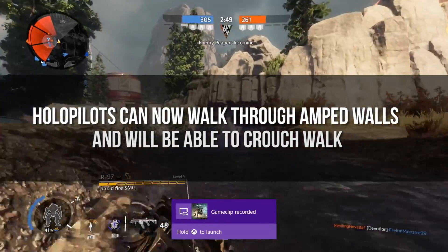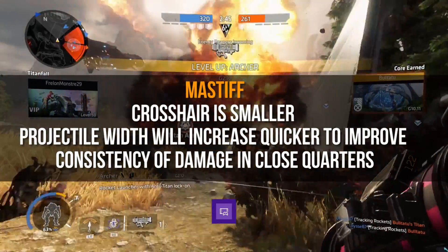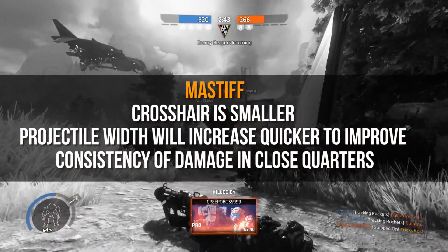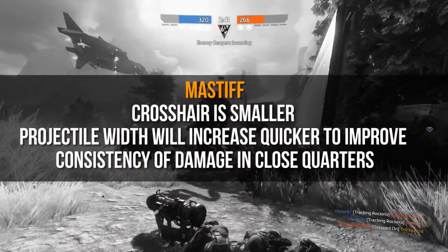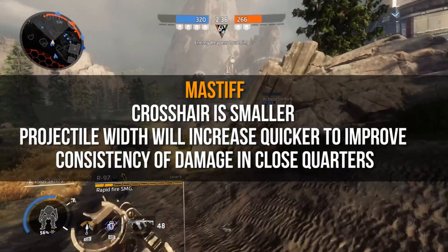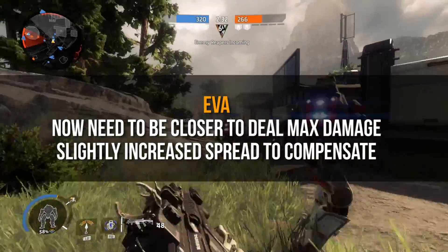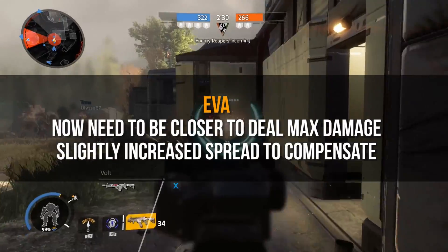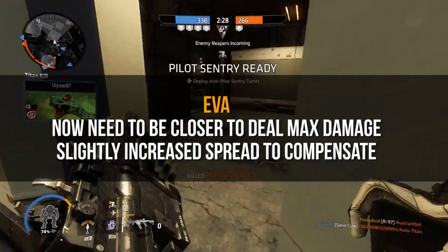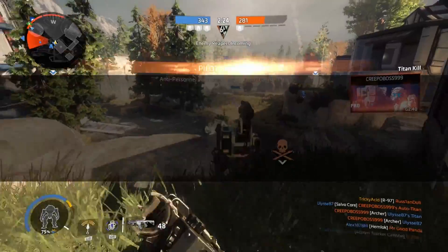The Mastiff's crosshair is made to be smaller, so if you have a bead on an enemy you'll most likely deal high damage. Projectile width will also increase quicker to improve consistency of damage in close quarters. When it comes to the EVA, you now need to be closer to deal max damage, with a slightly increased spread to compensate.